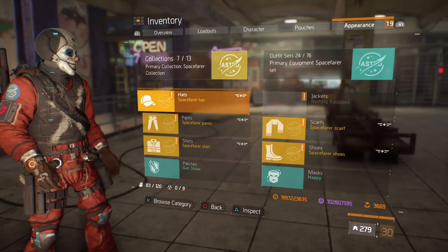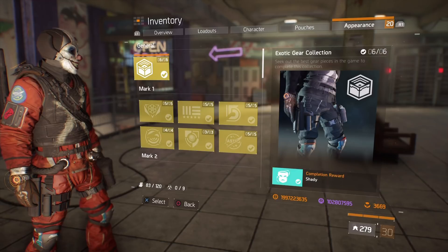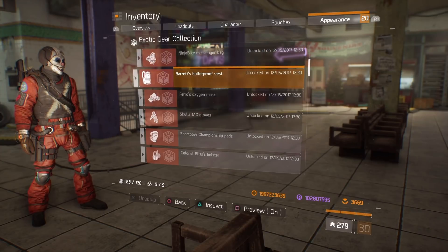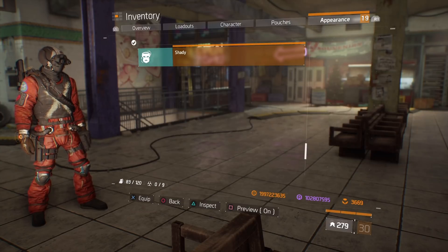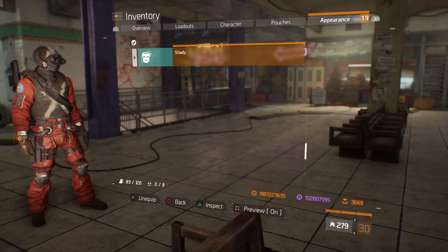Then go to the Appearance menu, select Collections, and then General. Scroll down and you will find the hidden mask — the new mask — called the Shady Mask. If you select it here, you will find it where you find the other masks.